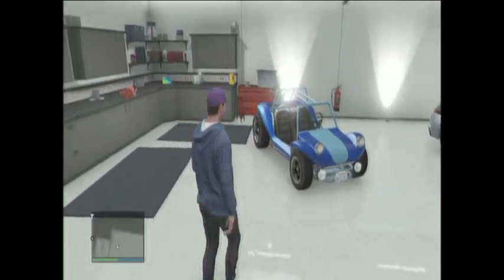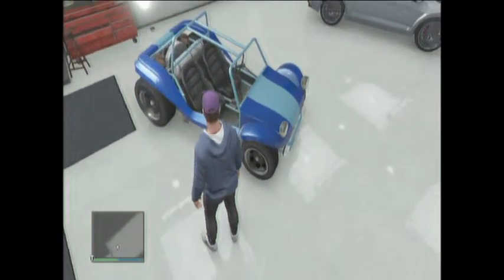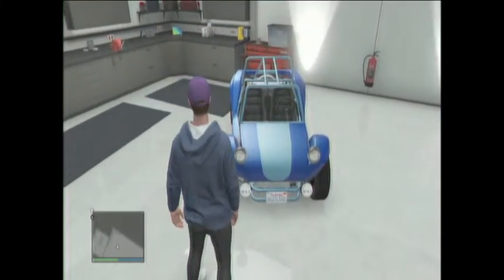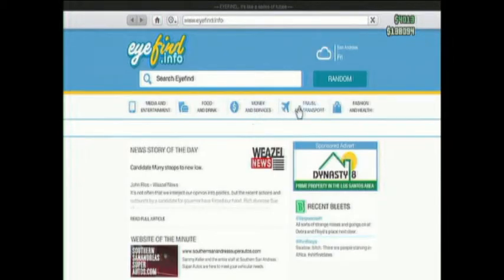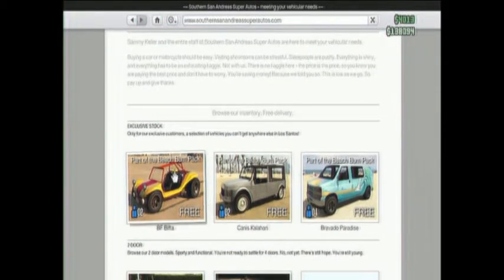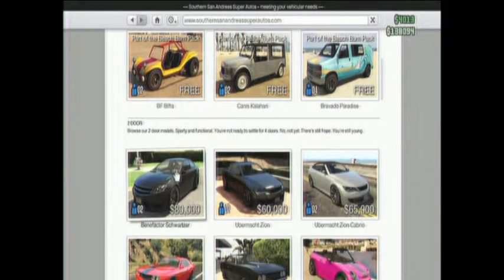Over here I've got my beach buggy, which was free as well — so if you haven't already, go and collect your free one. I demonstrate how you can get it for free: go on your mobile phone, go on the internet, Travel and Transport, go down to the bottom one — and here we go, these are the things you can get for free.